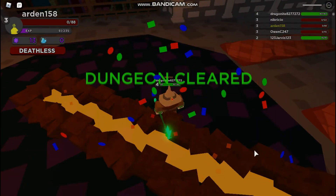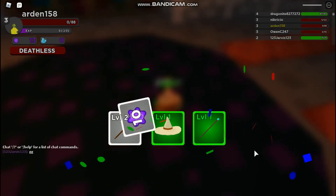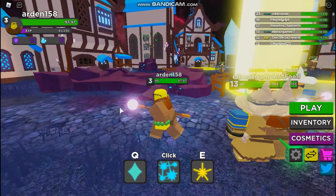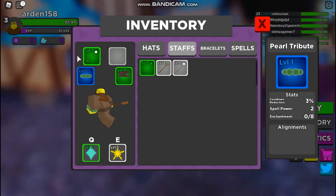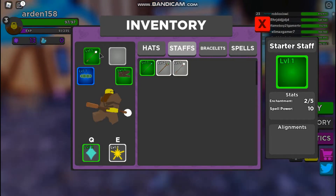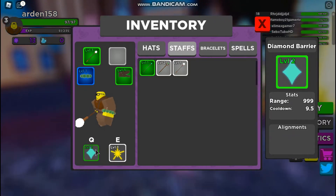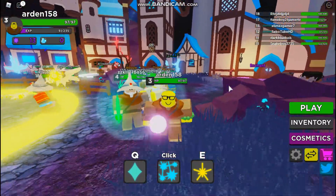We just finished - I won't lie, I got carried. I'm really appreciative of my teammates. We got multiple new staffs, a hat, and some currency, so let's check some of those out. Just looking at it, I think staffs just boost damage. I'm not sure if they also give you new spells - there are these things that say alignments, and it goes with what element you have. So I guess they're called alignments. That's the game - that's pretty much all I wanted to show you guys.